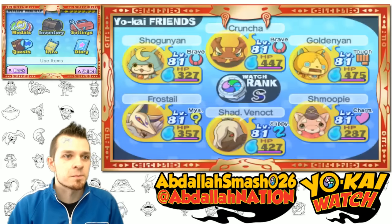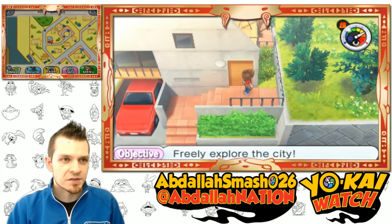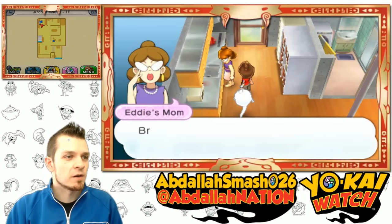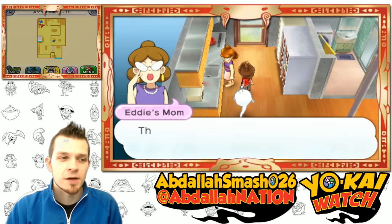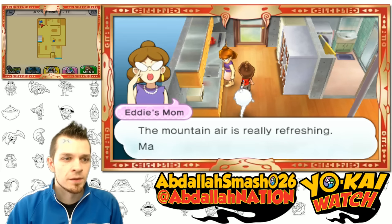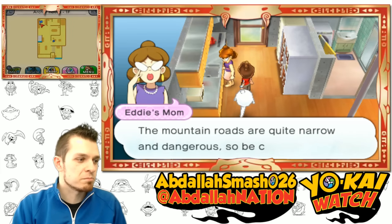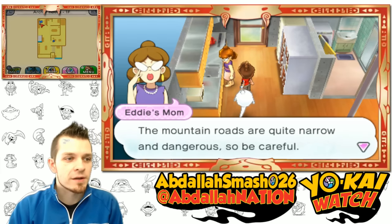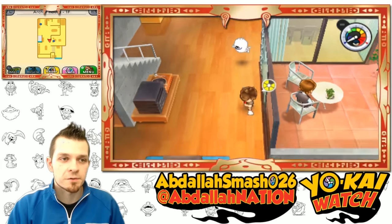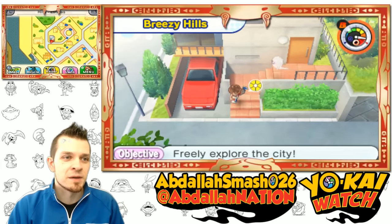Three quests — no cuts, no edits, let's jump into it. First, we're going to Breezy Hills Estate, where Eddie's house is. We're gonna talk to Eddie's mom. She says the mountain woods were once said to be haunted by Yo-Kai, the mountain air is refreshing, maybe you should take a hike. We accept the request — this is the first of the three. You can do these in any order; I was just in the neighborhood.